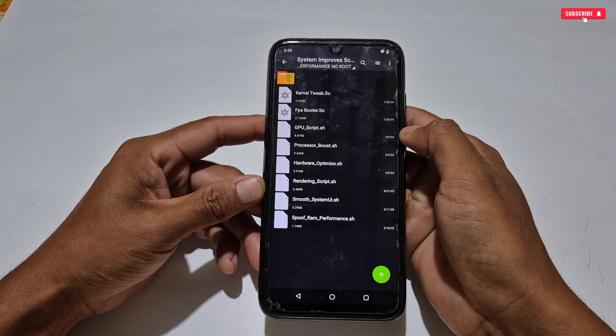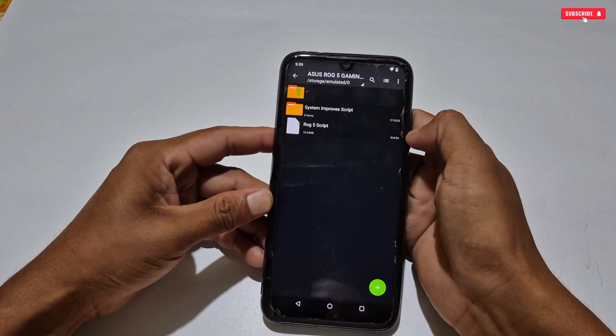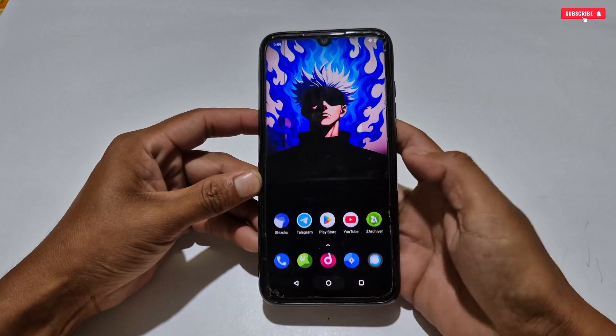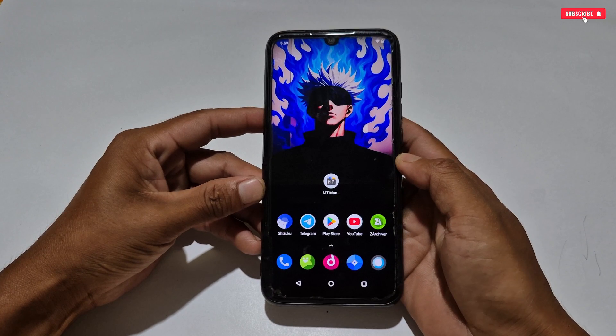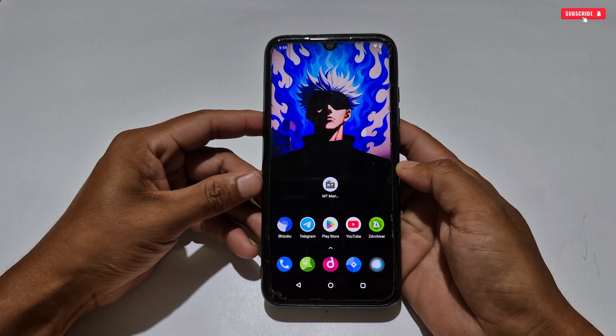I have added important files like kernel tweaks, FPS tweaks, rendering tweaks, hardware tweaks, etc. If you want to apply these files, you can apply them, or just ignore them. Now we will try to flash the ROG5 performance file. To flash this file, your phone has to have MT Manager application installed, or you can use Termux application.